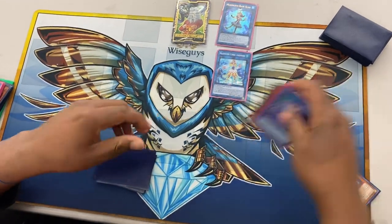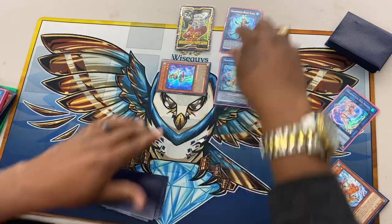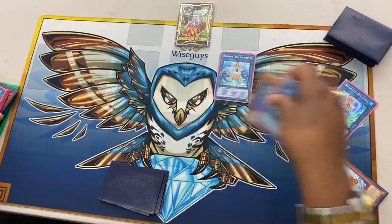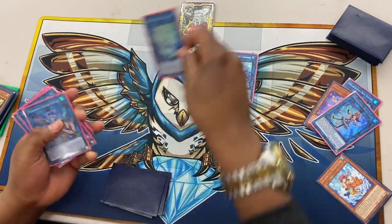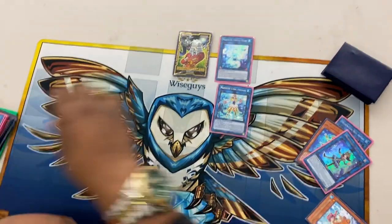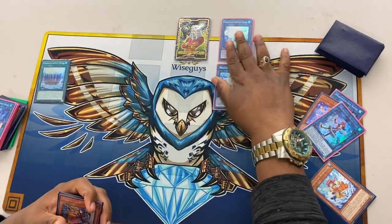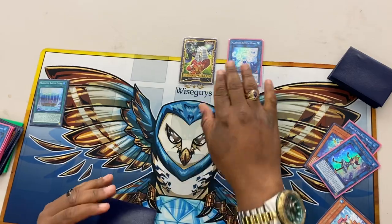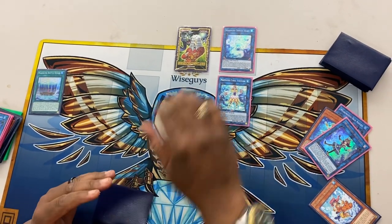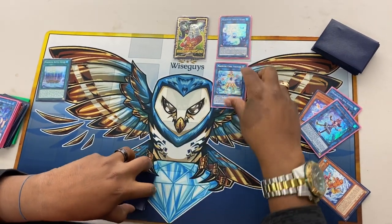So then Blue Tang effect specials back one of these — I'm going to special back Seahorse. Then from here you go into the basic combo if you're just learning the deck. Then you activate the field spell after this. This monster can't get Nibiru — it's unaffected by card and monster effects, so that's very important. If you can get to that point as fast as possible, that's how you can play around Nibiru.